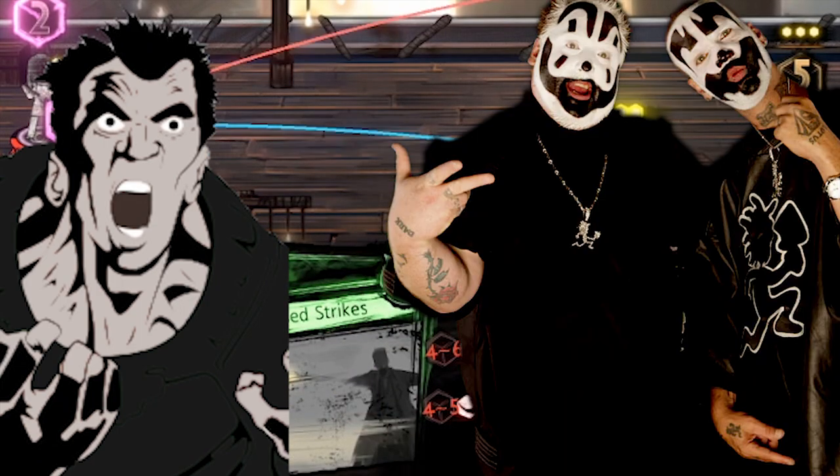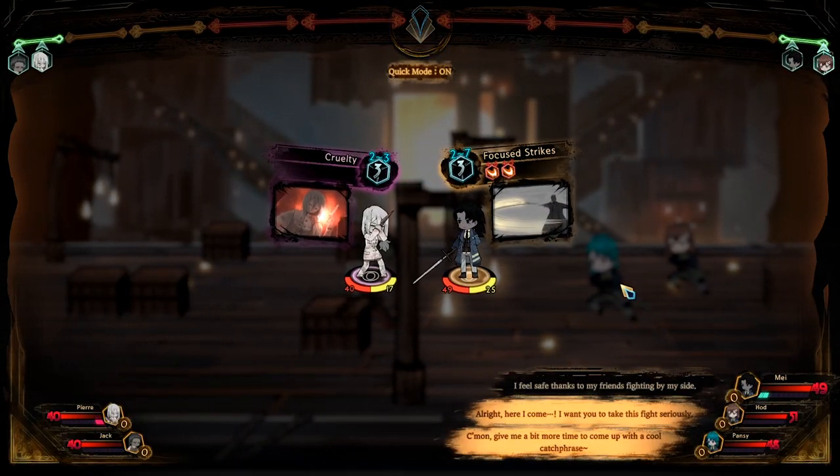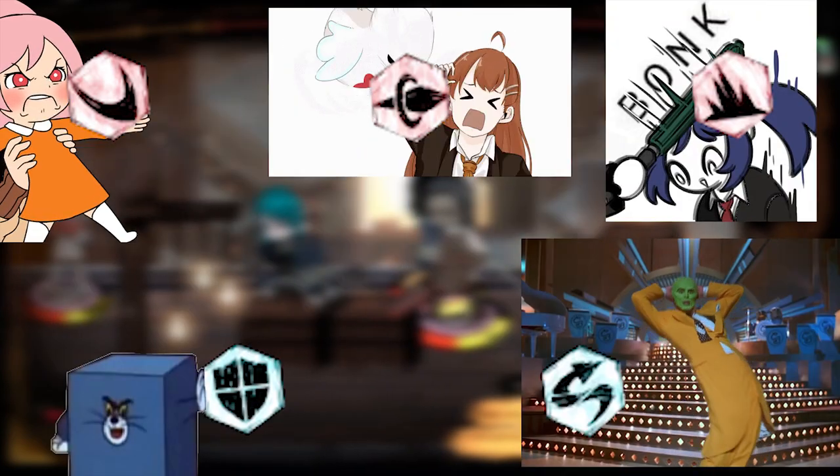Now, combat — how does it work? At first the combat looks pretty nuts, but after a couple hours you start to think it's still nuts. I attack and he's not fighting me back. So first off, your attack types are Slash, Pierce, and Blunt, and your defense is Block or Evade.